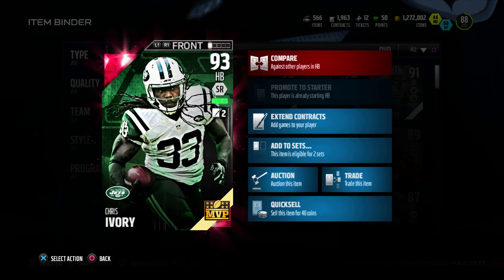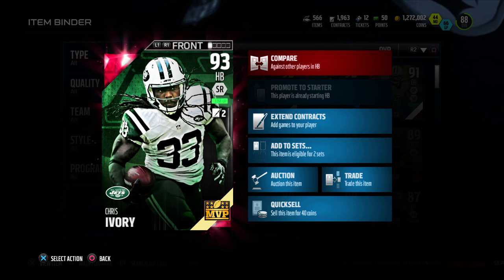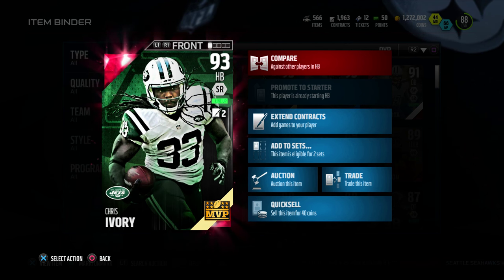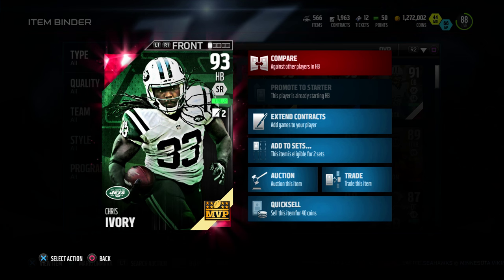What's good family, welcome back to another video. How you guys doing? Hopefully you guys are doing great. Today we bring you guys the 93 overall Chris Ivy of the New York Jets. Had to bring it to you guys — real signs are cheap.